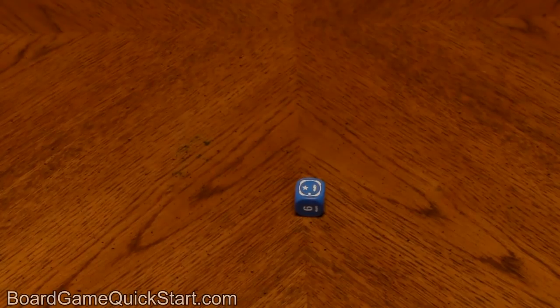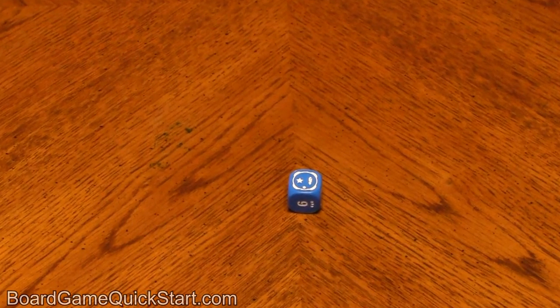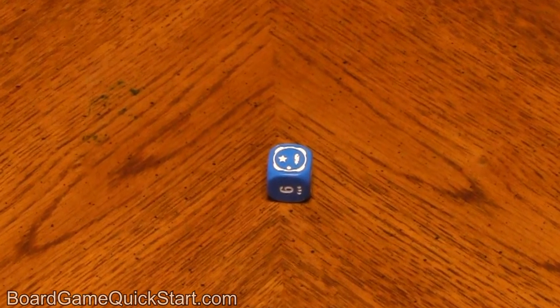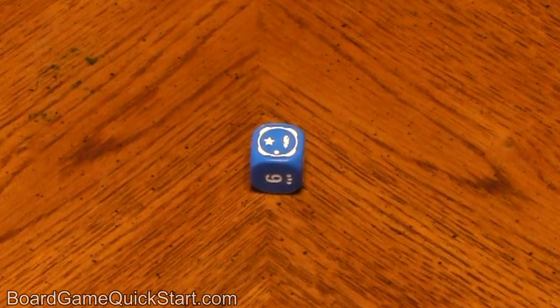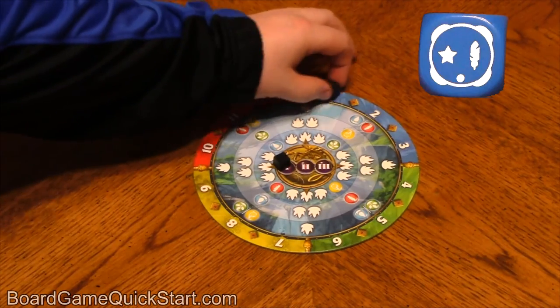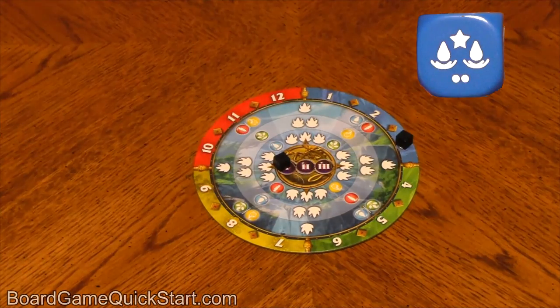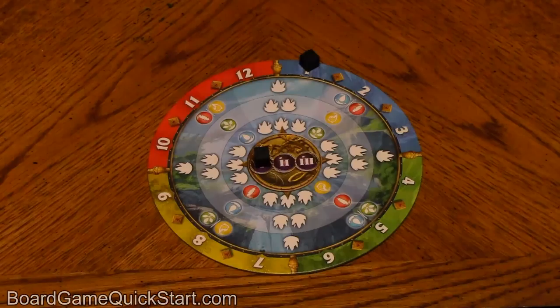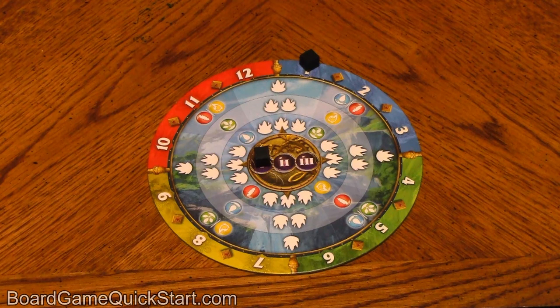When you've taken all of your actions, it's time for the player on your left to take their turn, starting with the actions on their season die. Play continues until each player has taken their turn, and then the month marker moves. The number of months it moves is determined by the die which was left over after everybody chose a die at the start of the turn. One dot moves the marker ahead one month, two dots moves it ahead two months, and three dots moves it ahead three months. Since the game lasts for three years, the number of turns in the game can vary greatly, depending on which dice are left over. After every turn, the player to the left of the first player becomes the new first player and will roll the season dice for the next turn.